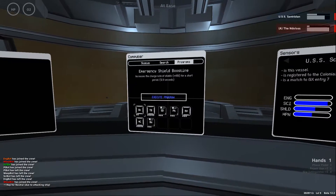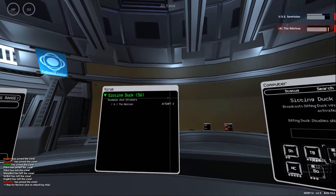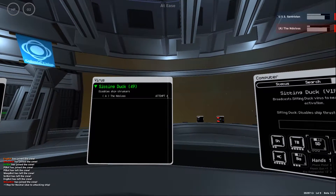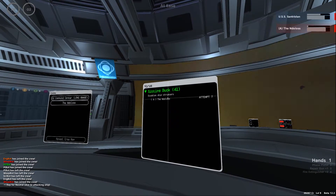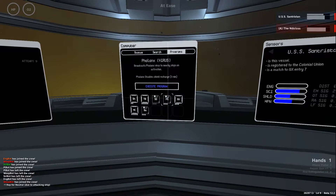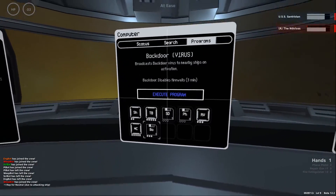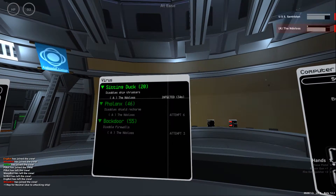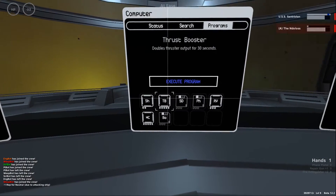The main thing the science officer does is execute programs like viruses. For example, the sitting duck virus disables the thrusters of the enemy ship. Once launched, it attempts to infect the enemy ship's systems — you'll see the 'attempt' status. It's random whether it succeeds. After a wait, the sitting duck worked: we infected the other ship and the thrusters are disabled for another 30 seconds. There are many other programs available as well.